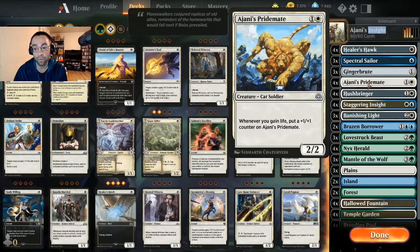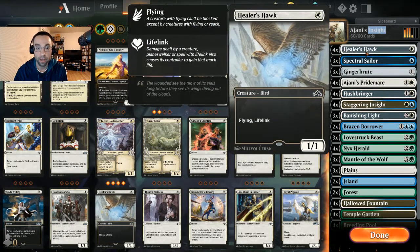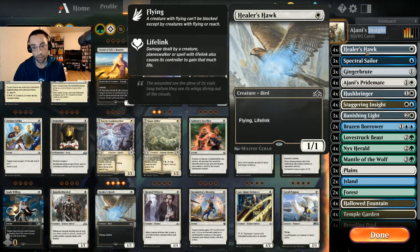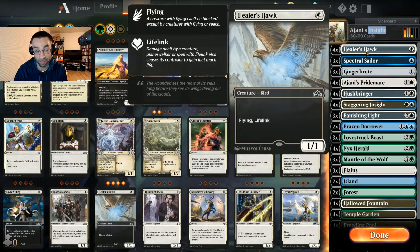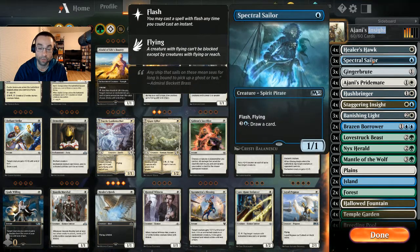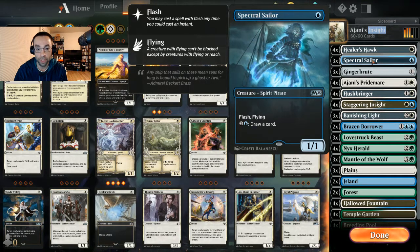For lifegain enablers, we run all four Healer's Hawk — just being a 1/1 flyer for one on turn one is pretty decent. It boosts our Pridemate, and since we're playing enchantments, it's a nice evasive threat to enchant, dealing extra damage and gaining a bunch of life. We're also running three Spectral Sailors — a 1/1 flyer for one.